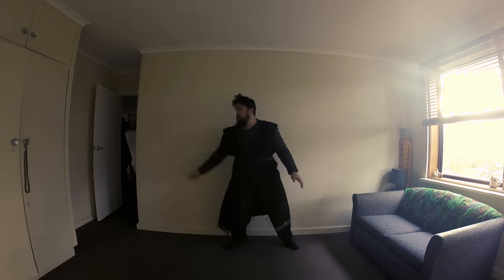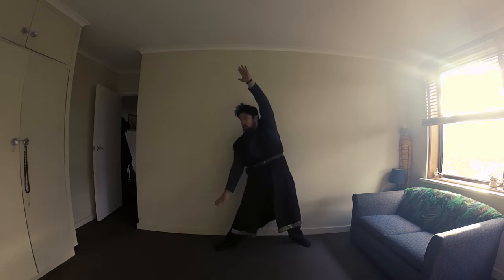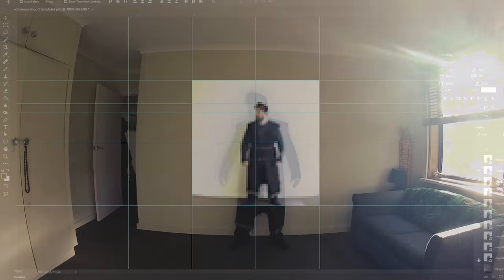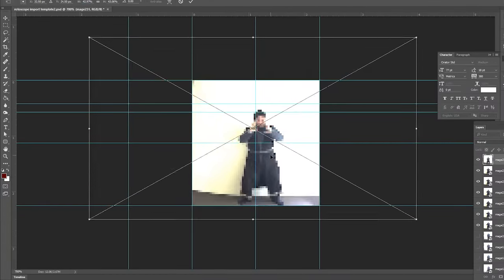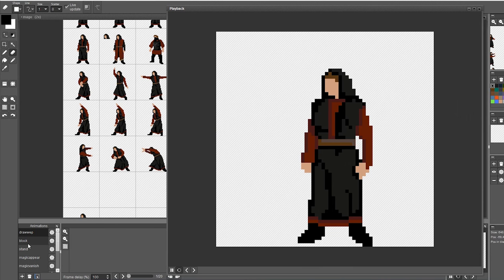Currently underway is the next boss in sequence for Banner Man — this is a mage or magic user that is the main boss for the catacombs level. I'm currently working my way through the rotoscoping for this character and soon I'll have the spell effects and everything else complete and I'll be in the engine by next month.